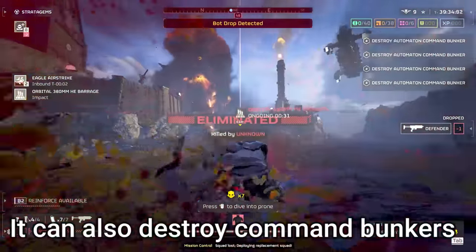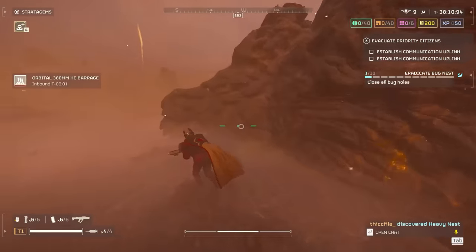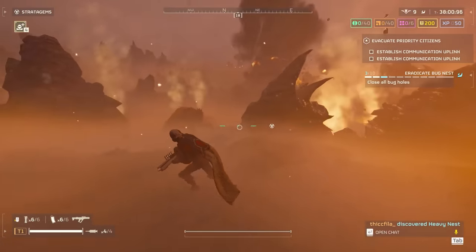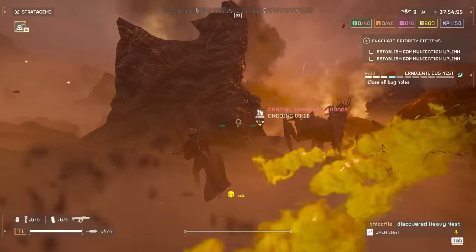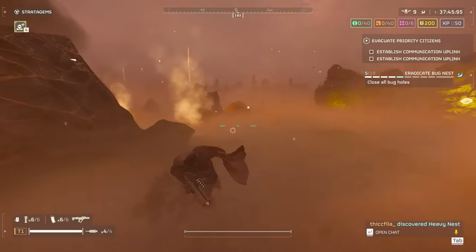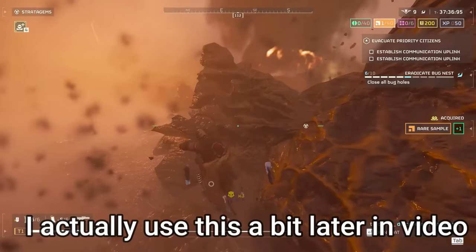What about bug nests? The 380 barrage can't fully clear these — at least it never has for me. More often than not, there will only be five or so bug holes left afterwards, which are super easy to run around and close with a grenade pistol, while the barrage heavily softens all the bugs inside. Heavy bug nests also have a 70 to 80 meter diameter, similar to heavy bot outposts, making them a great target for the 380. One tactic I want to try is triggering the bug breach or bot drop before throwing the barrage in, to deal a ton of damage to reinforcements — I haven't tried it yet but plan to.